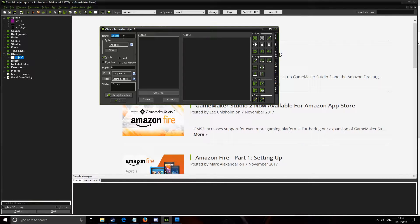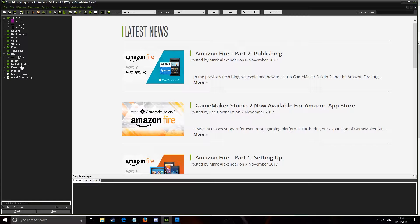First of all you just want to create an object and call this object 'floor', then apply the floor sprite, and that's pretty much it for the floor.